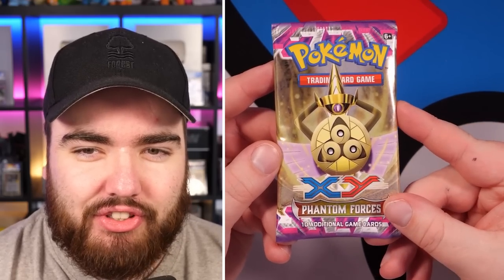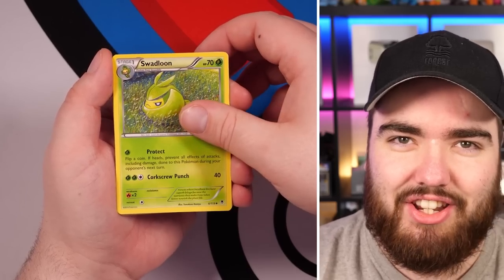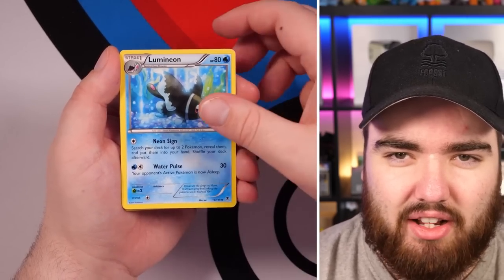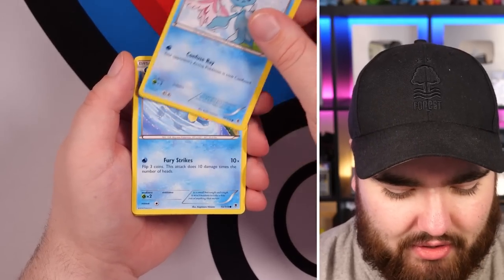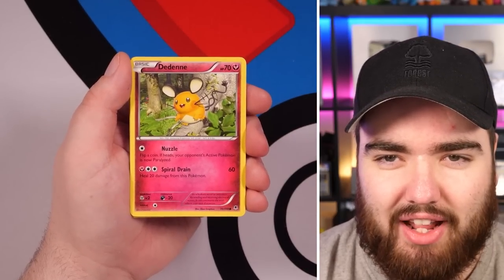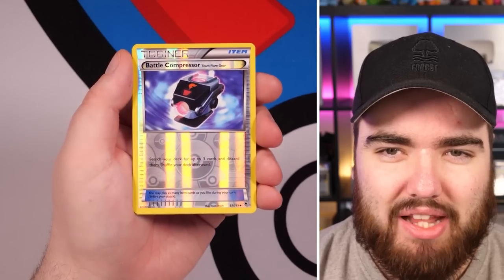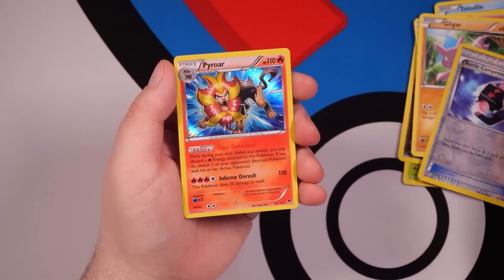Now the price and the stakes start to go through the roof — a $50 pack of Pokemon cards. This is Phantom Forces, XY still. This booster box cost around $1,700, and this is just one pack from that box. Giving it the Randy tap... Swadloon, Zweilous, Lumineon, Frillish, Totodile, Gligar, Battle Compressor. The $50 pull... a Holo Pyroar. That's like, what, $2? Press F to pay respects.